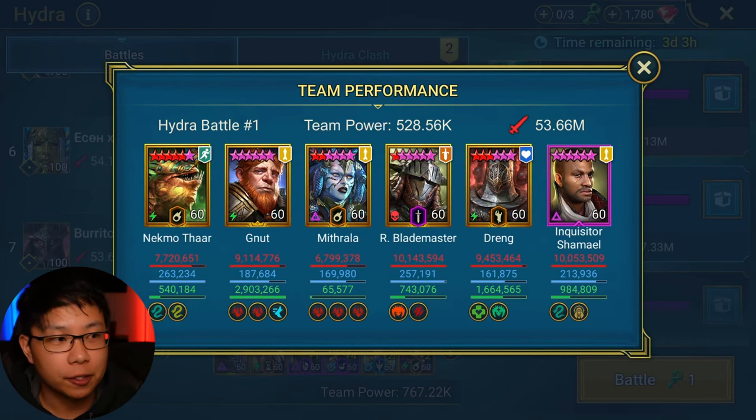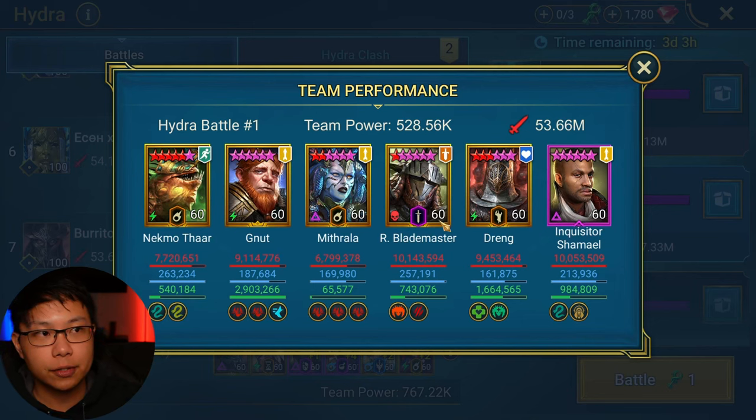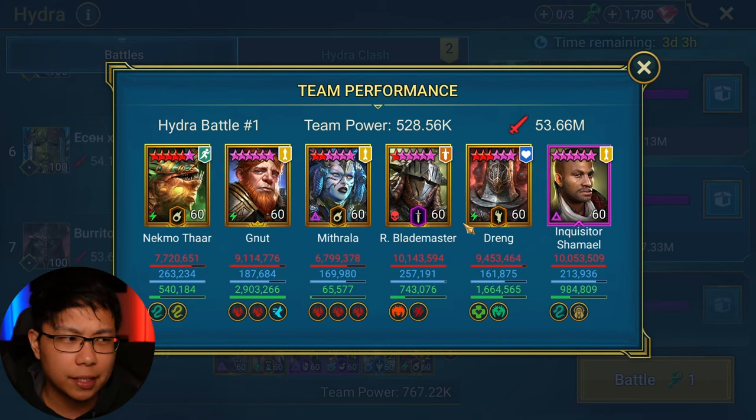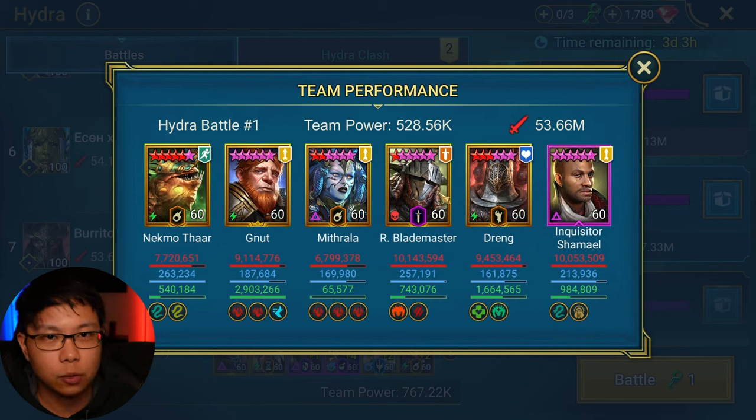One cool thing to note is that Rathalos and WTD actually pair well with each other because of his irresistible HP burns and Rathalos getting an increase to his performance when the enemy has HP burns. It's not exactly ideal because he does activate the HP burns, which means Rathalos won't always have a chance to perform with HP burns — kind of like Artec — but it's still something.